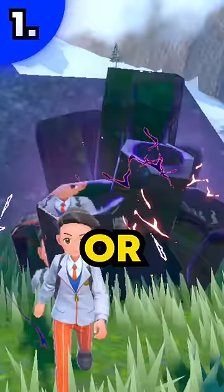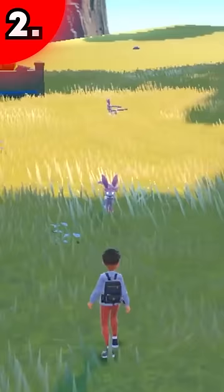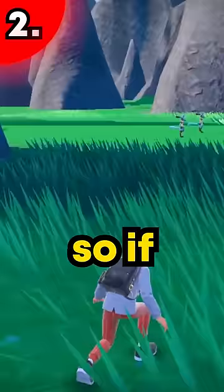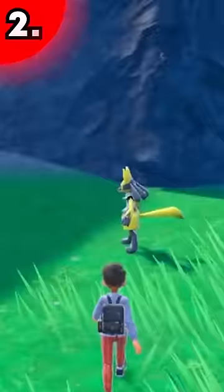This will refresh your daily 6-star raid, which is the Black Tera Crystal, or any other raids. If you date skip in the same location where a Pokemon spawns, you'll get that mass outbreak to show up. For example, Lucario spawns here, so if my character goes to that area and date skips, I'll get a Lucario mass outbreak and can get a shiny from there.